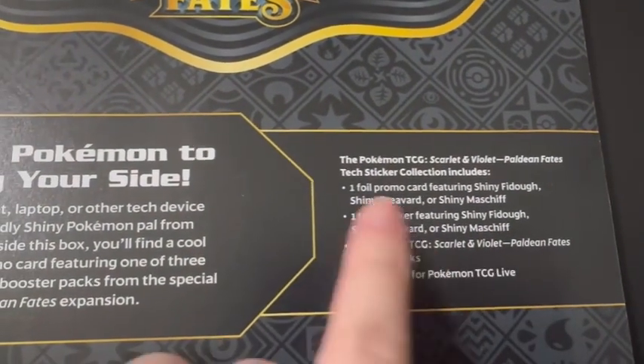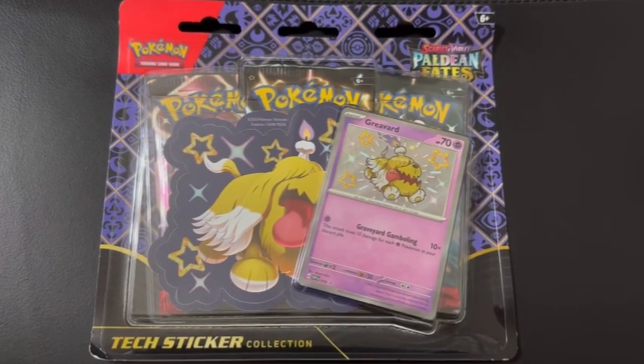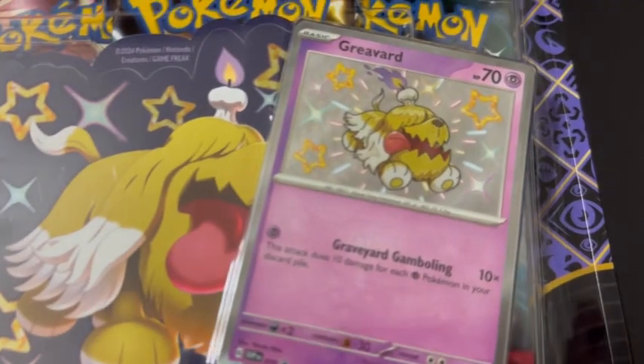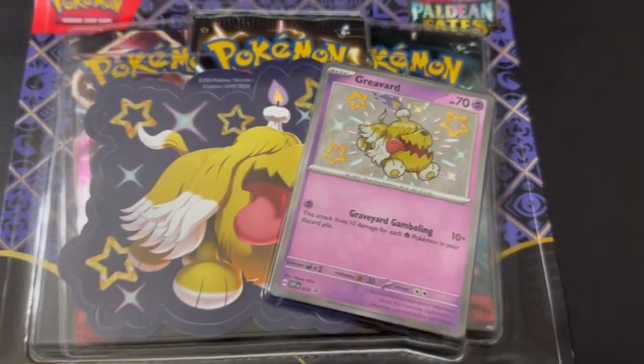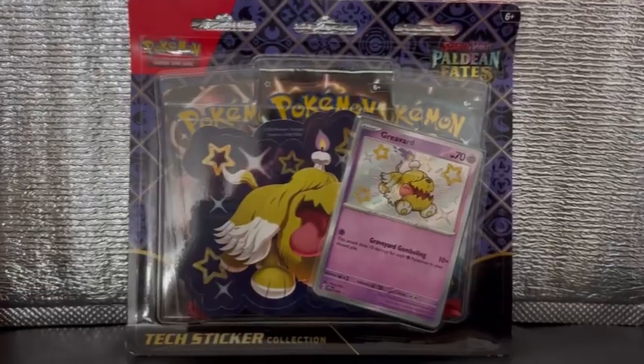Previously I bought the shiny Fidough. This time, what was available at Pokemon Center? This is shiny Gribbit. The pack includes one foil promo card, one text sticker, three Paldean Fates Booster Packs, and a code card for Pokemon TCG Live.